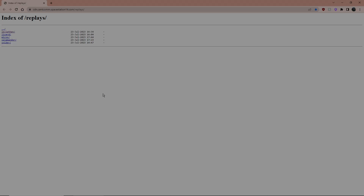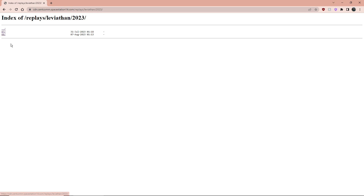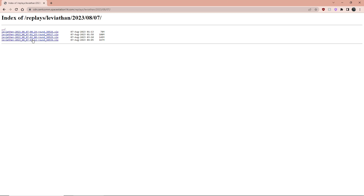Game replays are now available for anyone to watch. You simply go to this website, go to the server of choice for the replay you're trying to get. For example, if I want the most recent round, I just go to the most recent date and then download this zip file.